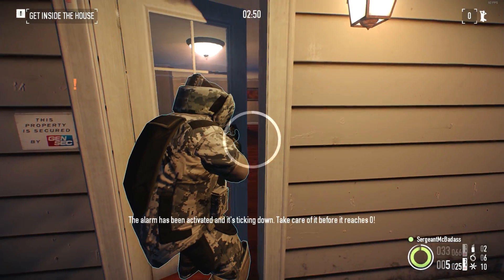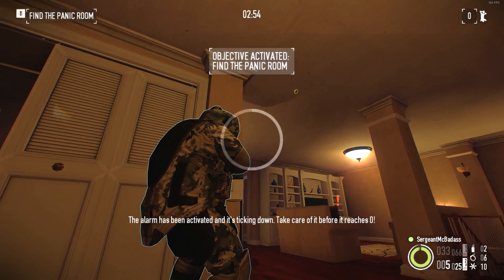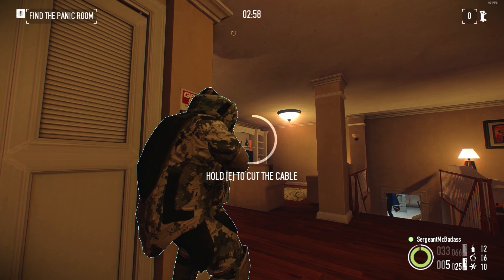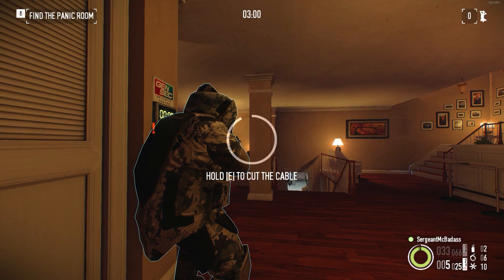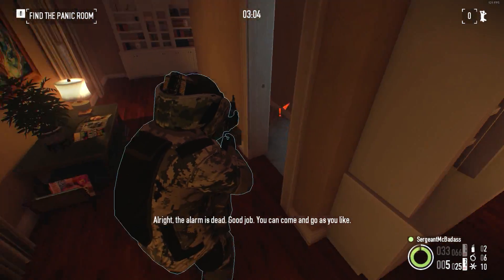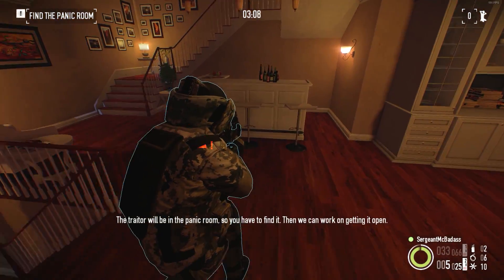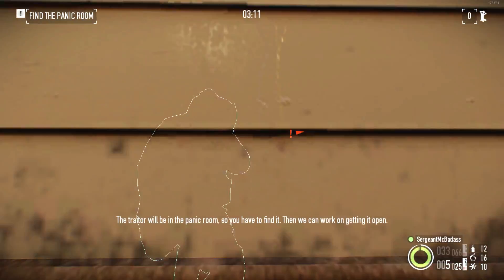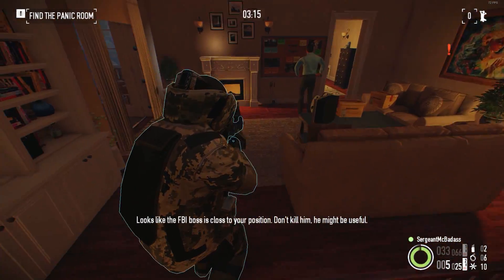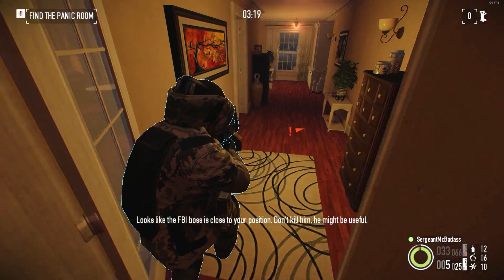So if I stand still and try to highlight things around me, it's actually not gonna happen. There we go. Another pretty obvious issue with this mod is that interacting with things is very difficult — you have to reach a really, really small sweet spot. Oh, he might be up here. It looks like the FBI boss is close to your position. Don't kill him. Sneak through.